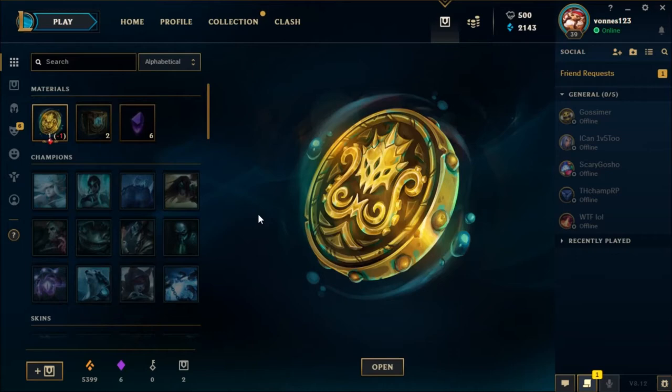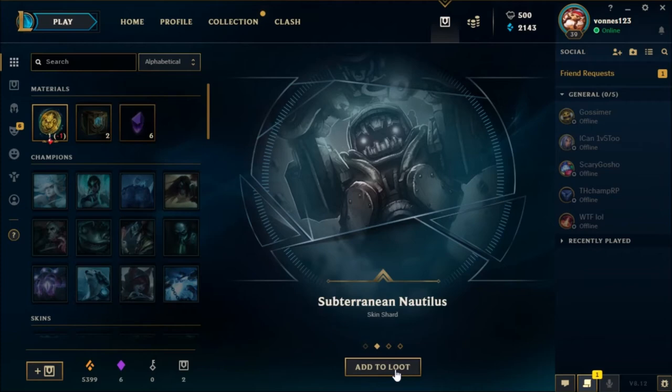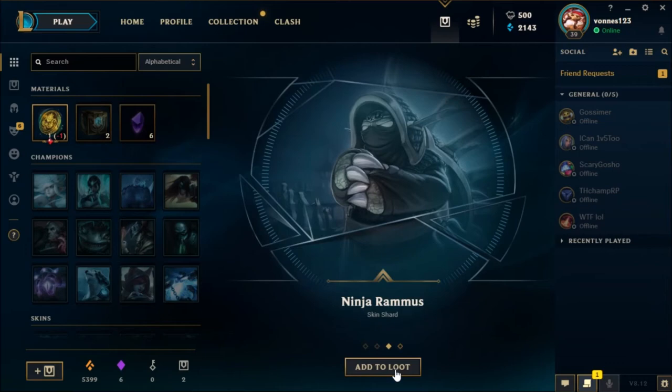Let's open the Medallion and Golden Kraken. Super Galaxy Rumble — very nice. Subterranean Nautilus. Ninja Rammus. Captain Gangplank.